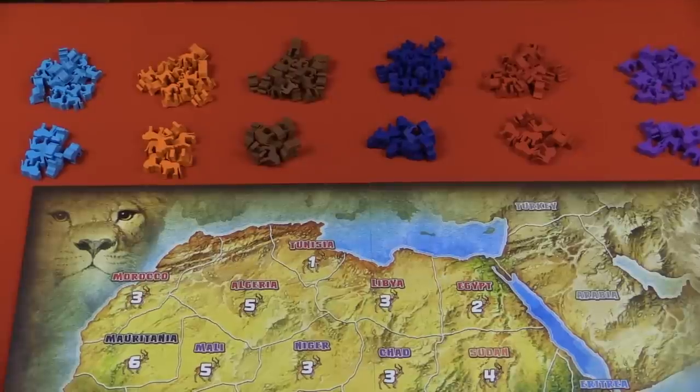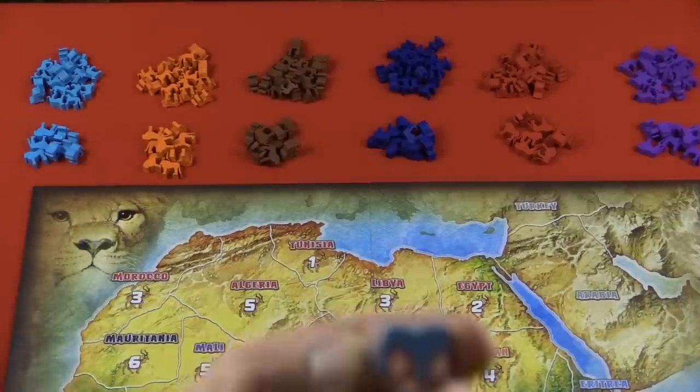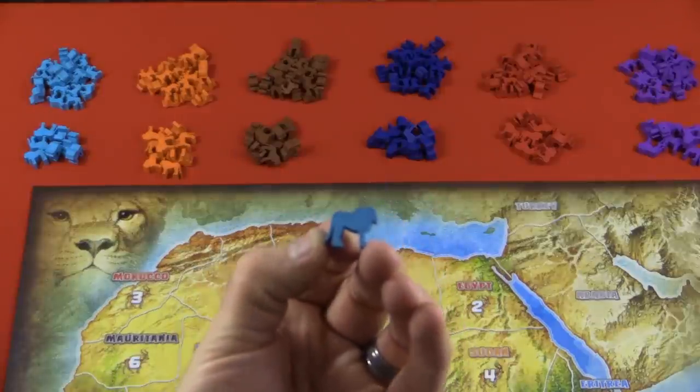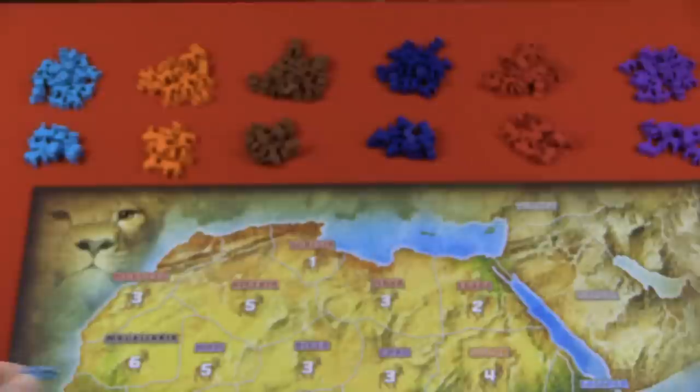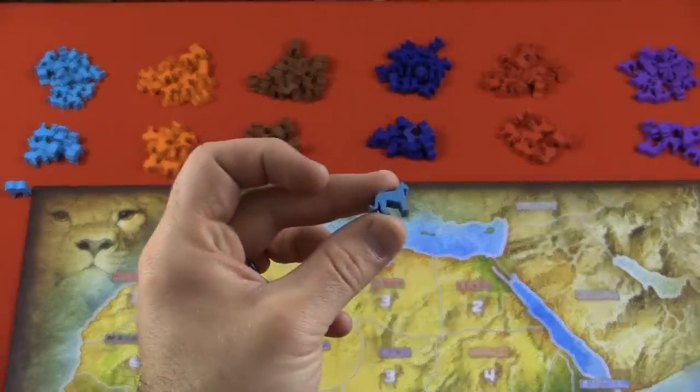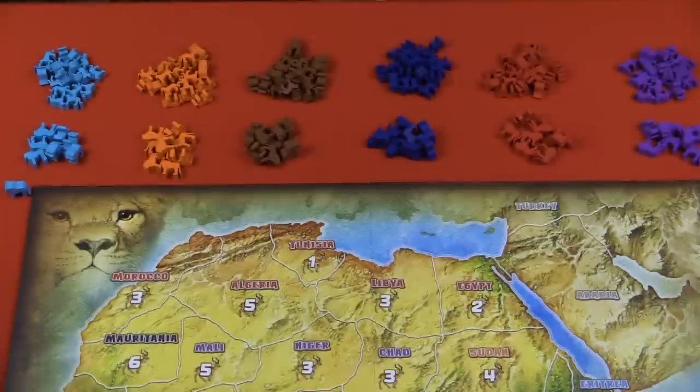Each lion comes with their supply of lion meeples — a male lion meeple and a female lion meeple. They're pretty distinguishable when they're on the board. When you start the game, you'll place a particular number out on the board in those starting territories.